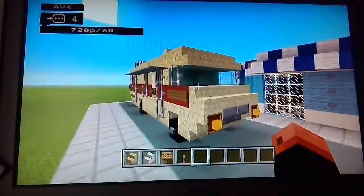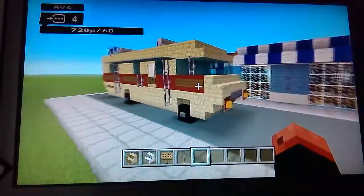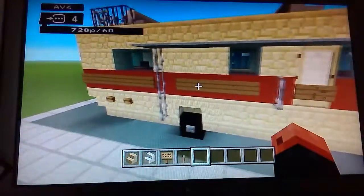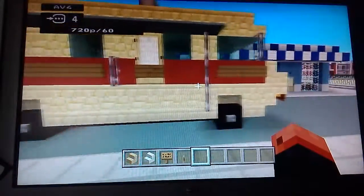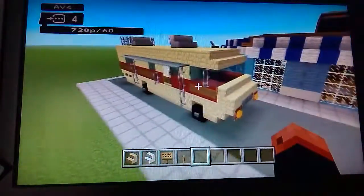Today we are showcasing one of my personal builds — this is the Breaking Bad RV, or the Crystal Ship, as Jesse pulls it. This is actually probably the closest you are going to get in Minecraft. Comment if you want me to do a tutorial on this, because it's a really awesome build.